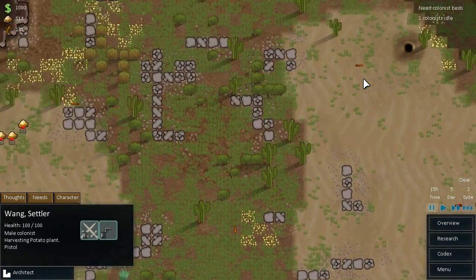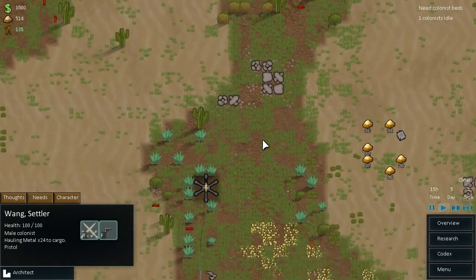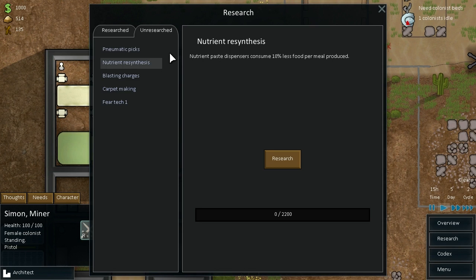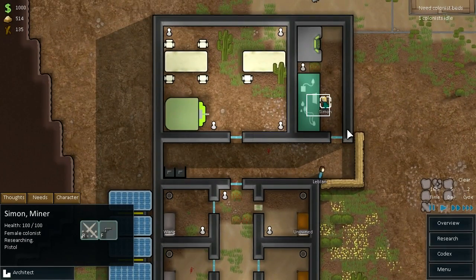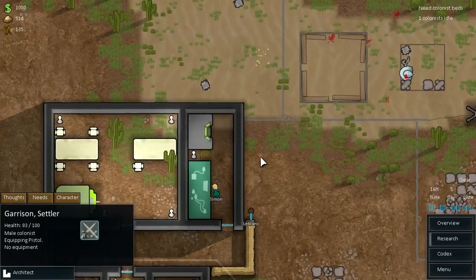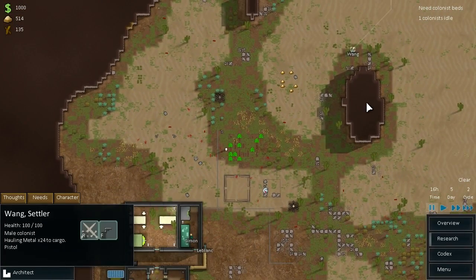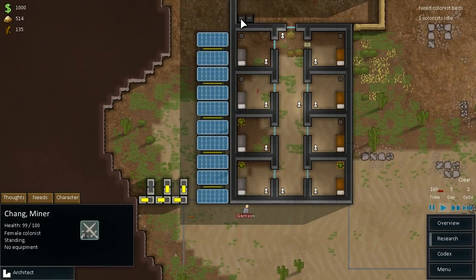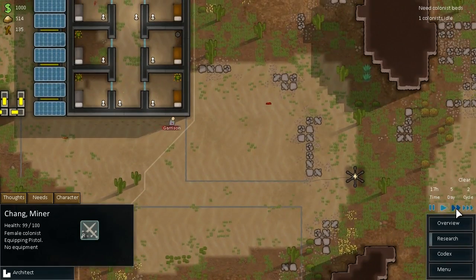Let's have Wang haul some more metal. We've got nutrient resynthesis and blasting charges left to research — I've never actually used blasting charges. Maybe carpet making so that we can finally get some flooring down in here. Does everyone have a weapon? Garrison doesn't — you can go and equip a pistol now. Chang, you can go and equip that one too. Let's just speed this up a little.